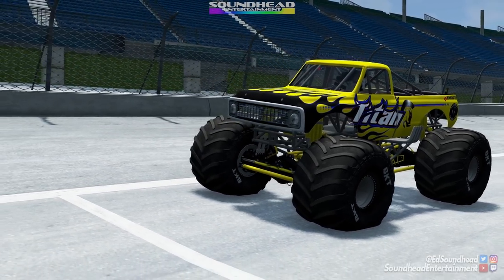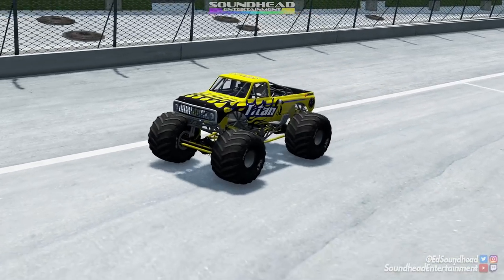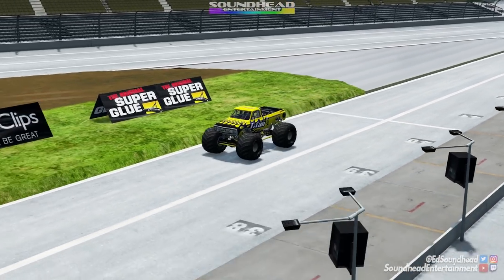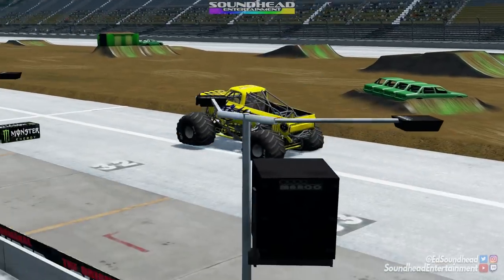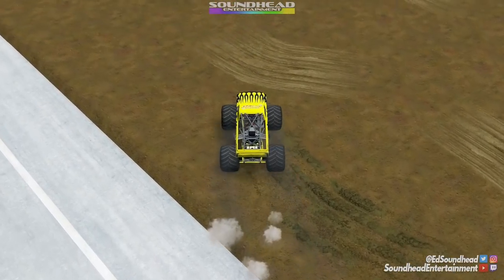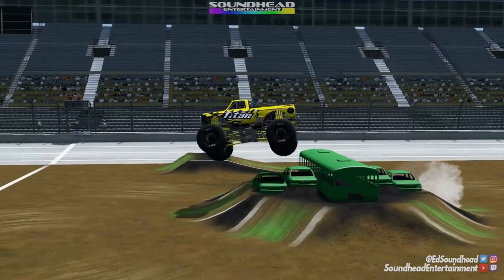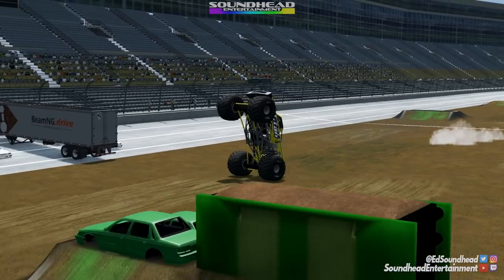Up next we've got Titan, the classic C-10 body hailing from the independent scene of California. This truck has quietly been one of my favorites over the last 10 years as we're about to air it out big time over the van and get that hard, hard landing right on pit road. We've got to get over all the scaffolding to get a shot of what's next, like this big old bus jump — we get about an extra bus height over that jump and ride it out into a wheelie.